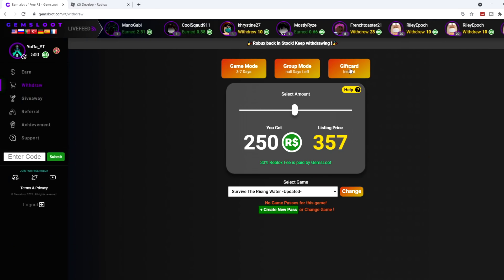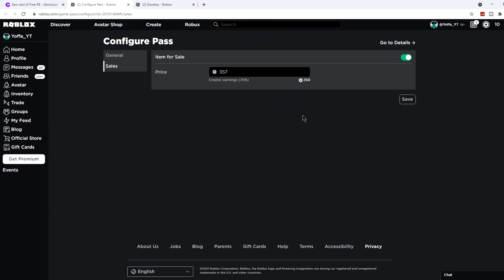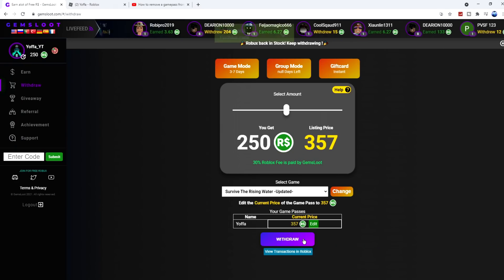There are three methods to withdraw the Robux into your account. These are through gift cards, group mode, and game passes. To use the new game pass method, you need to create a game pass, then edit the price to the listing price displayed on Gemsloot. This is dependent on how many coins you have and how much you want to withdraw. Once you're done, just hit withdraw.